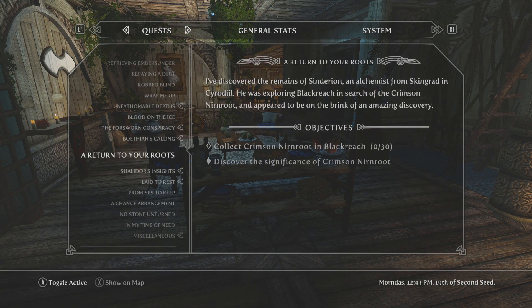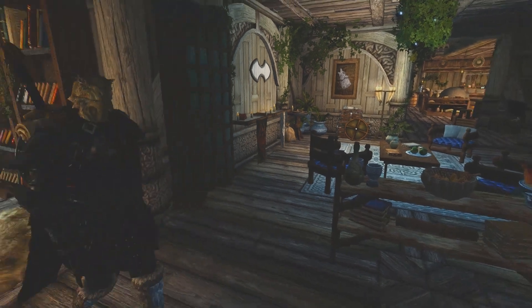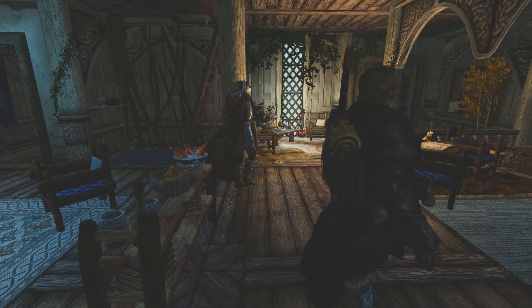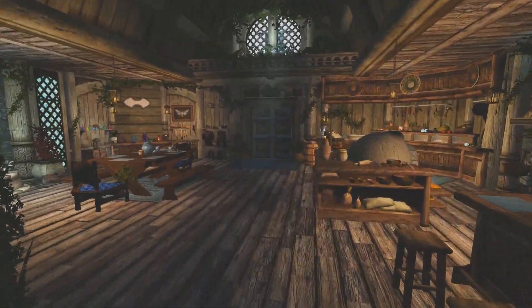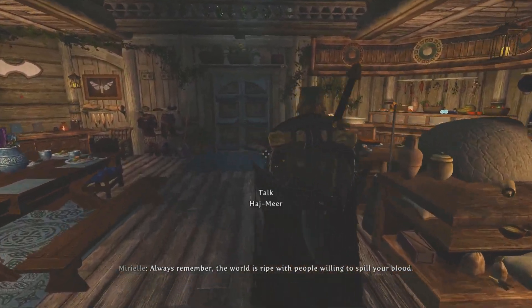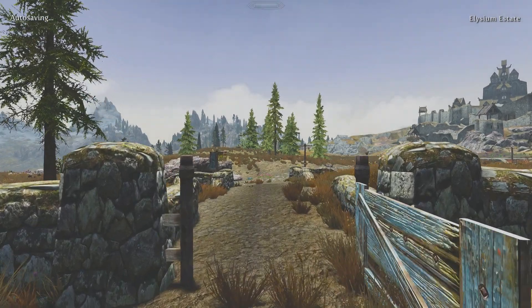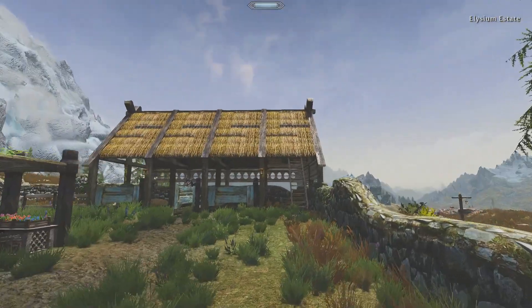Our next quest is to take on Movarth the vampire outside of Morthal, and that's going to be a tough fight. I don't know if we'll be able to do it on expert difficulty with Revenge of the Enemies. So we're going to head to the follower room — we'll pick up a mage, probably the Visha, so I'll have two tanks and someone who can back me up with magic and even summons.